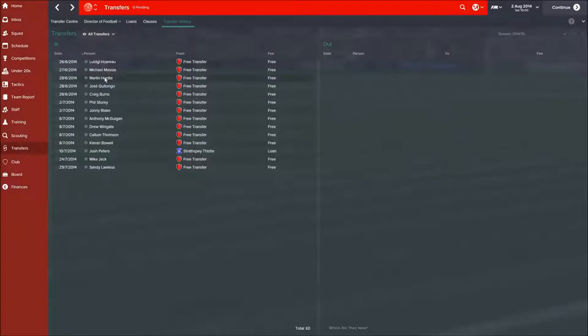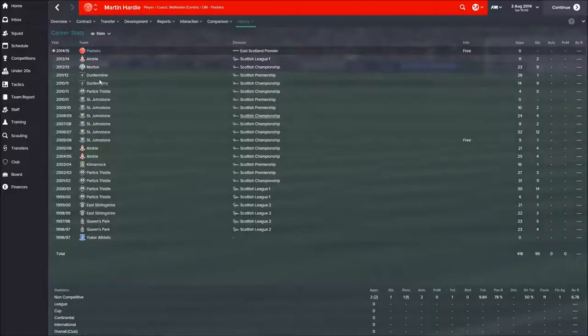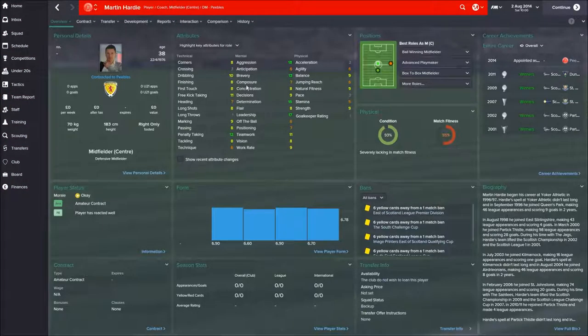We've also brought in Martin Hardy as a coach and player — not really a contract since he's not getting paid. His physicals have certainly tailed off, but he's retaining a lot of the good attributes from his professional career through a number of Scottish teams. He's in as a coach and is certainly helping out in that space. I've actually made him the club captain, and I think that leadership on and off the field will help the players.